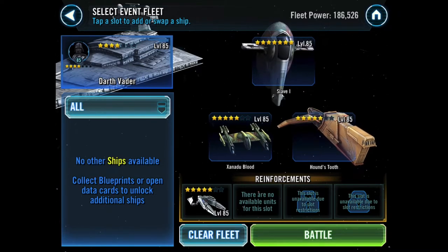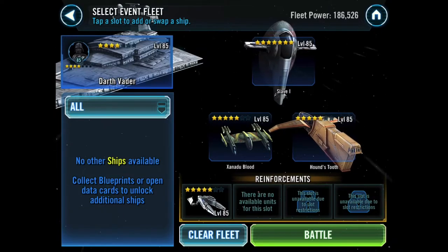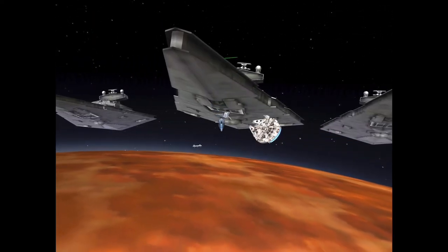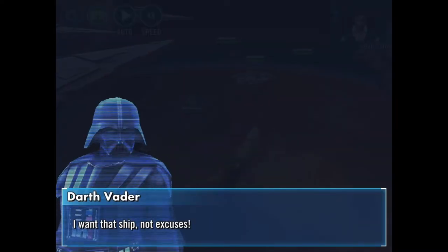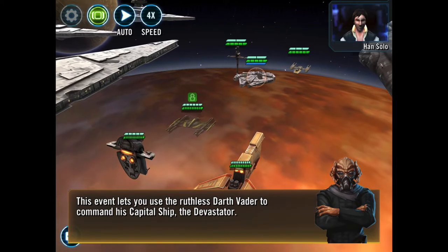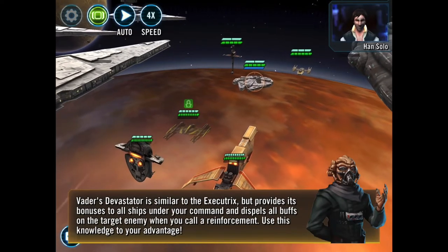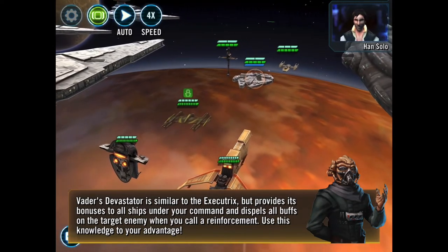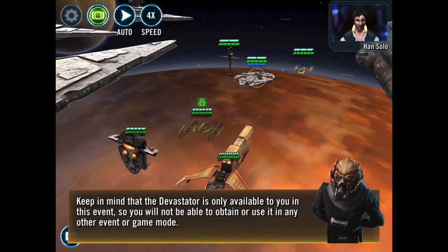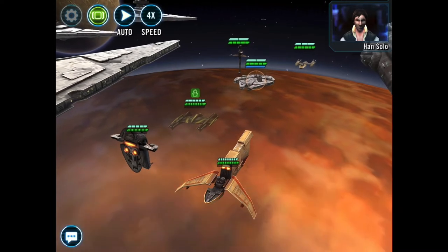I can't change the capital ship since this is an event unit — it's definitely not my Vader. This event lets you use the ruthless Darth Vader to command his capital ship, the Devastator. Vader's Devastator is similar to the Executrix but provides its bonuses to all ships under your command, and dispels all buffs on the target enemy when you call reinforcements. Keep in mind the Devastator is only available to you in this event. I had no idea this happened — this is a lot of fun.